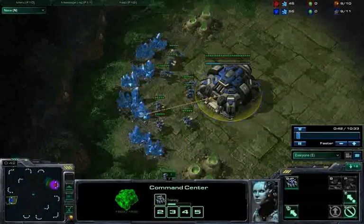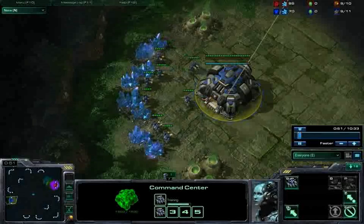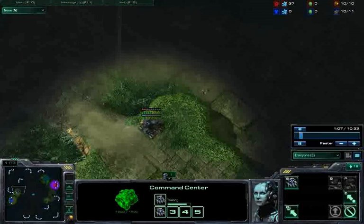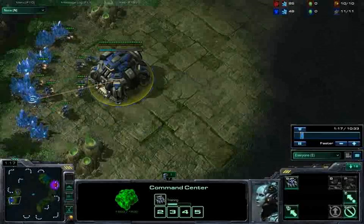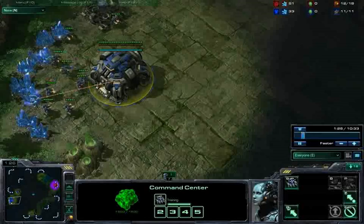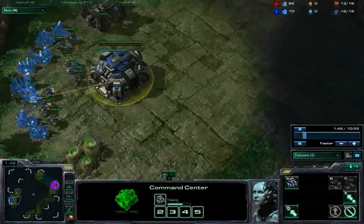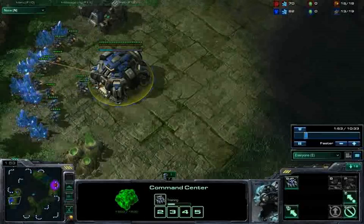I actually came up with this build before I started watching Destiny's stream, but if you've ever watched his stream, you know there's a popular build he calls his unbeatable ZvZ — kind of like a Seven Roach Rush with Speedling follow-up. It's designed to push at a similar time as this Thor build. This Thor build with Hellion follow-up is essentially analogous to what Destiny is doing. The Thors are units with a lot of hit points, so they can tank a lot, just like the Roaches. And the Hellions are essentially better versions of Zerglings, because they have more hit points and can do more damage once Blue Flame comes on.